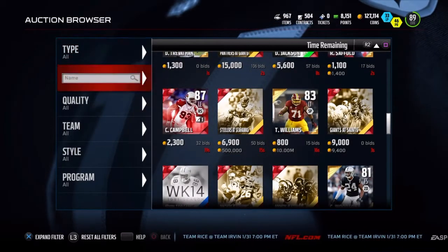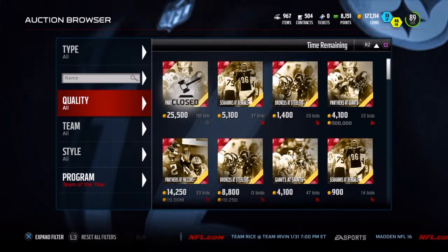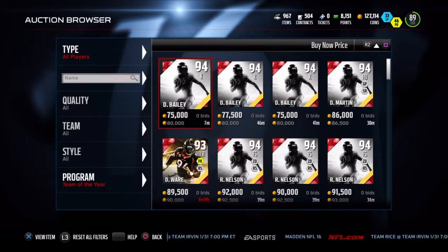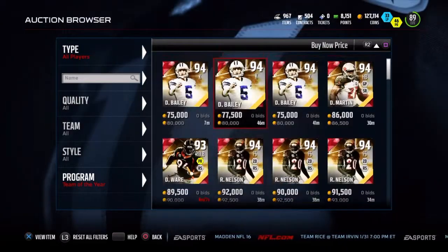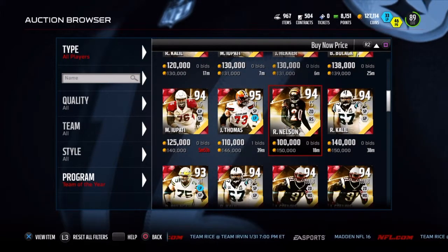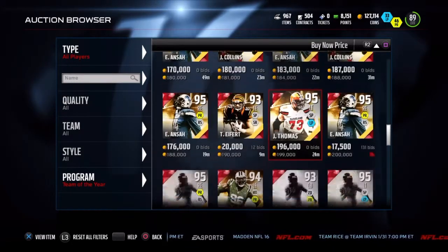Can we find a Team of the Year player? That's the real question, because I bet people have them, but very few are going to be up. On the auction block, it does look like there are some up right now. The cheapest one up is the Dan Bailey kicker. We haven't seen Brandon Marshall yet — 95, or 96 DeAndre Hopkins, or 97 Cam Chancellor. As we keep going down, the price just keeps continuing to rise. These prices are going to be so nice.